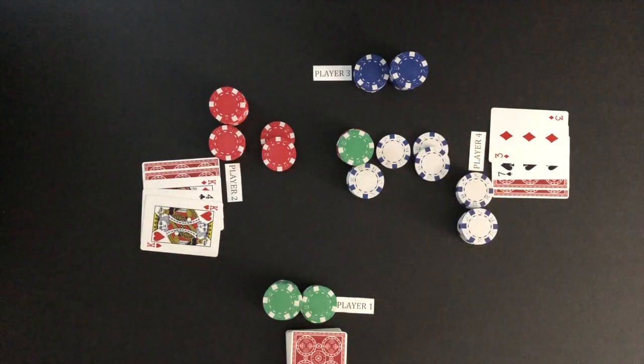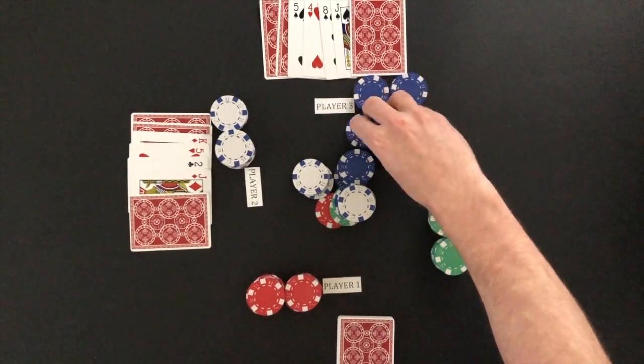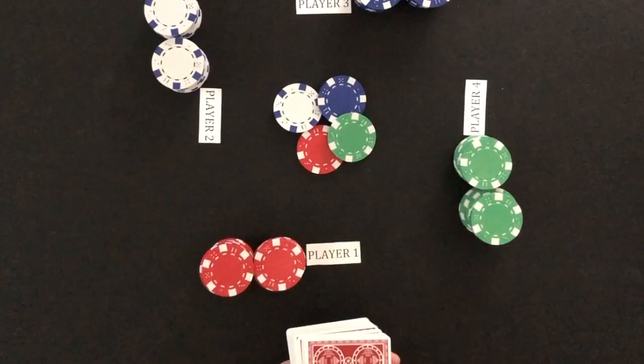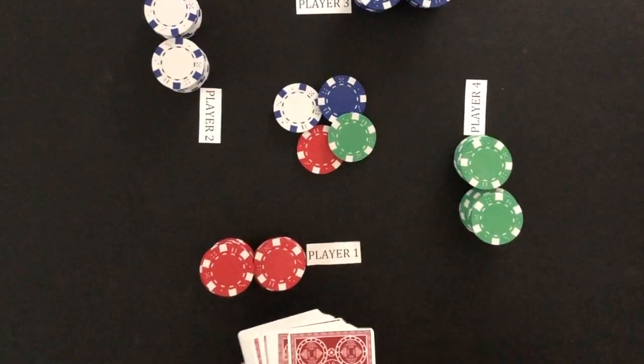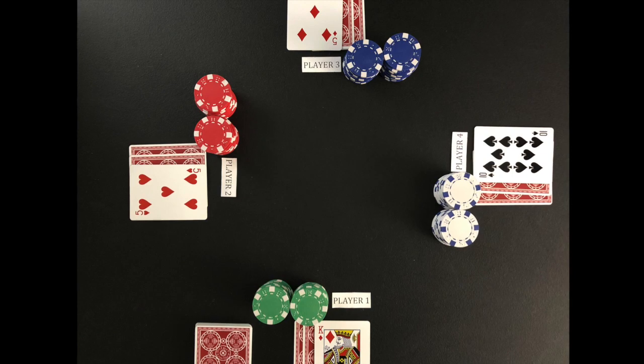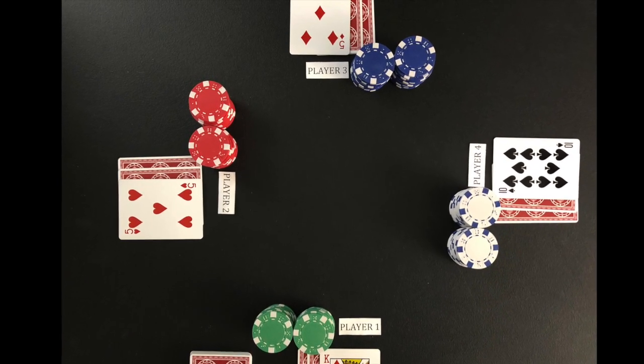In the first two betting rounds, bets are made using the low bet amount. In the final three betting rounds, bets are made in the high bet amount. Before a round of dealing, the dealer should burn a card by discarding the top card of the deck. If two or more players are tied for the lowest card showing after the initial deal, the suits are ranked to determine the bring-in player.